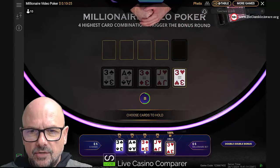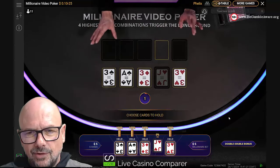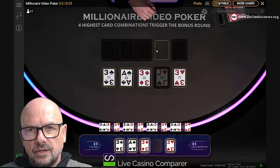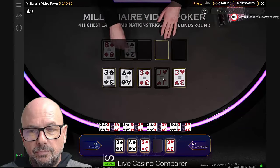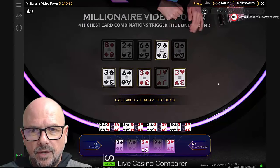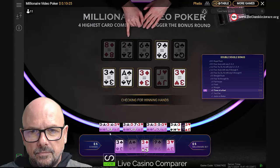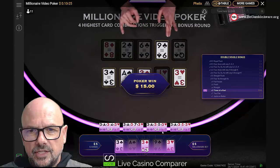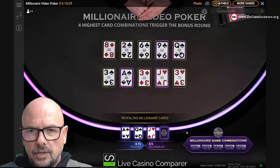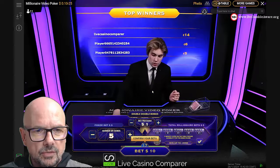We've got aces and threes here, so I'm going to hold all of them apart from the jack. We've got two pair so we've got a payout, but we're hoping for a full house. There's only one card from the second set of five that can complete my hand — and it hasn't. But we've got the virtual hands completing, and we've got some three-of-a-kinds there — in fact, we've got three.